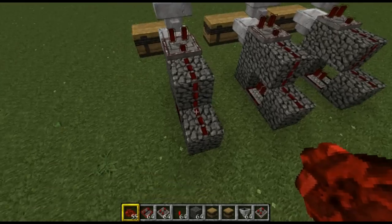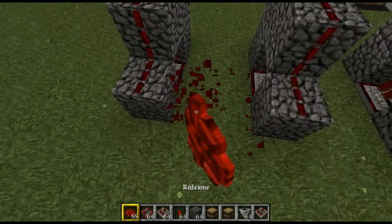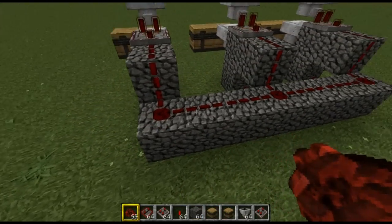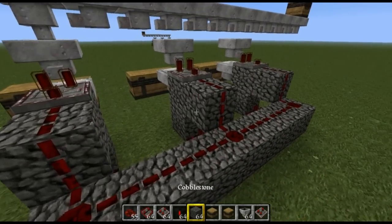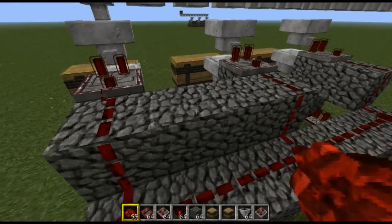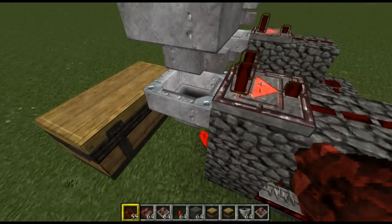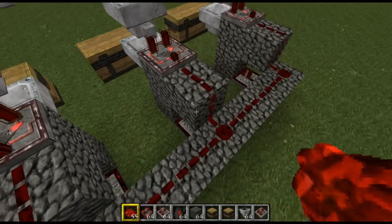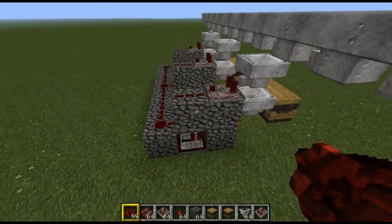Now we've got them all hooked up together, which is quite easy. You can either run it along the ground or build it up and connect it all together. You can pretty much tile this — it doesn't matter if it's compact. I'm replicating the exact design I used in my mob farm, and that's what it should be looking like.